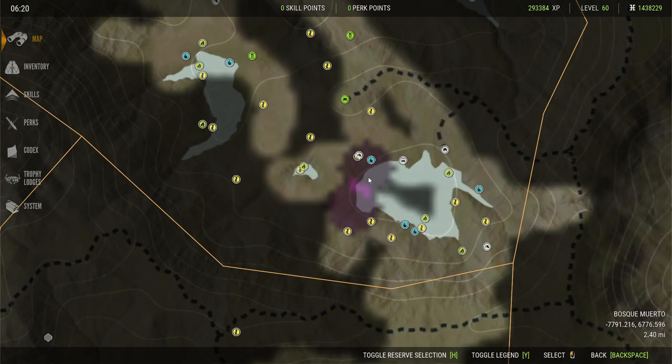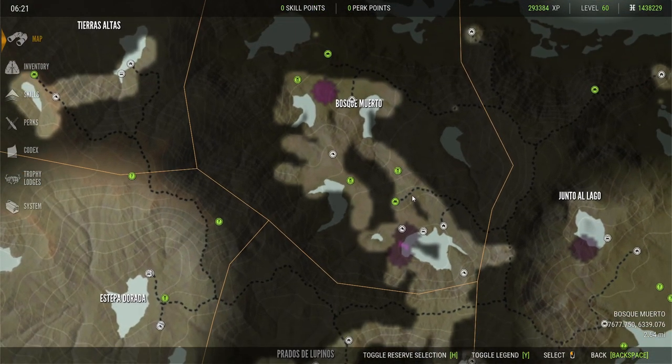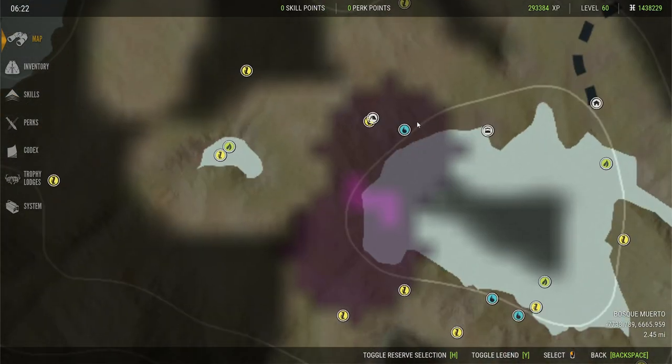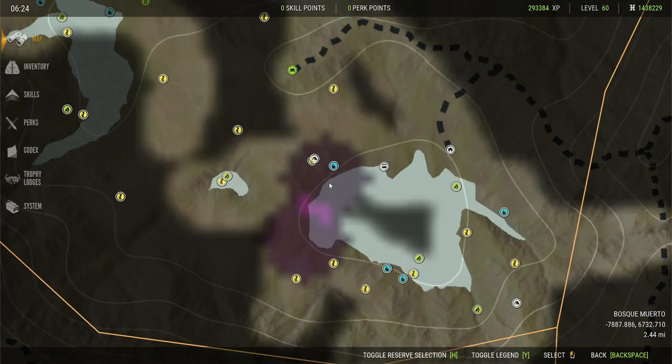Hunting pressure is this purple stuff on the map. A lot of new players ask why they're not seeing animals in a certain spot anymore — it's probably because they racked up a lot of hunting pressure. The darker the purple, the more hunting pressure. Just like in real life, if there's a lot of hunting pressure in an area, you're less likely to find animals there. Hunting pressure can also wipe zones — those little symbols on the map like drink zones.